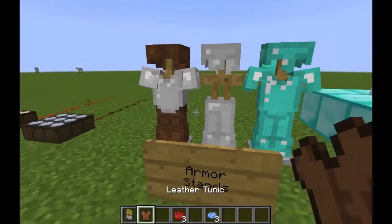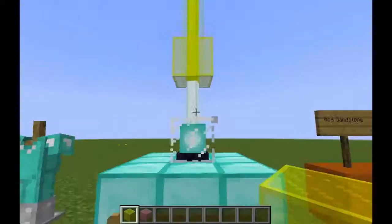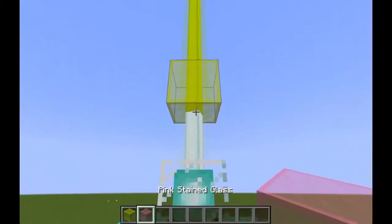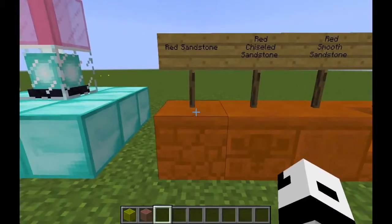Armor stands are now used to display armor — you can right-click on them to take or put any piece of armor. You can now also change the color of the beam that comes out of a beacon using stained glass.